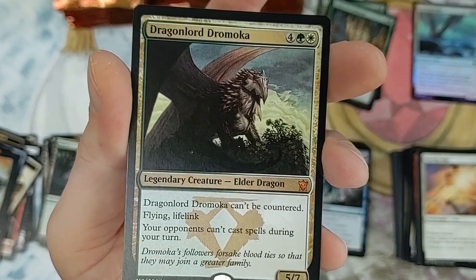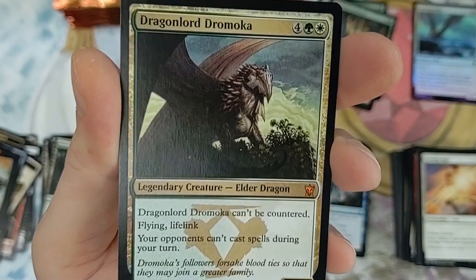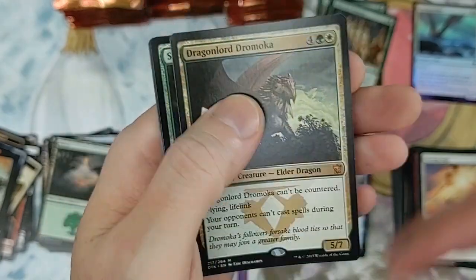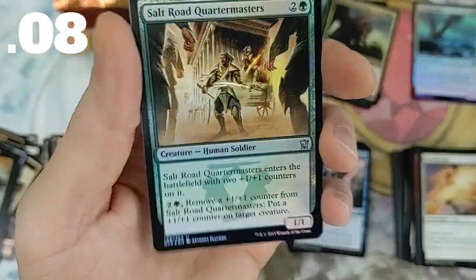Very powerful card - a lot of people love using this in EDH and Modern, and I'm sure it's seeing play in Pioneer now. Very, very strong creature with super awesome abilities. And then we have a Salt Road Quartermaster as our foil. Wow - great pool so far, this box is really coming alive, it's unbelievable.